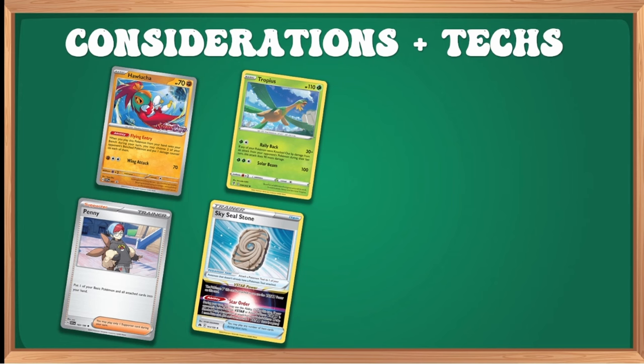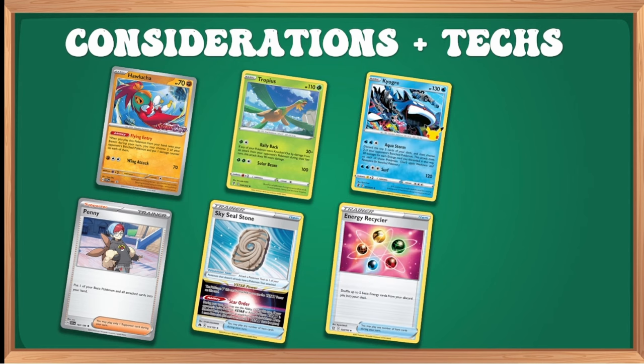Sky Seal Stone also helps with the Mew matchup because it makes Drapion more of a threat in any V-Star matchups. I've seen people try to splash Kyogre into Turbo for a hybrid. Kyogre discards the top five cards then picks two best Pokémon doing 50 for each — typically burning to the bottom of your deck. Energy Recycler makes your last five cards energy. One Kyogre, two Recyclers, plus a couple more basic energy — mostly Water and maybe another Lightning — squeezed into the list could work, but we won't dwell on it.